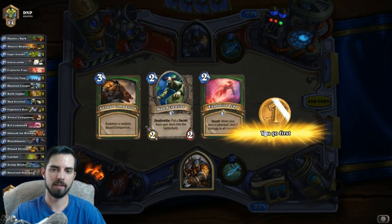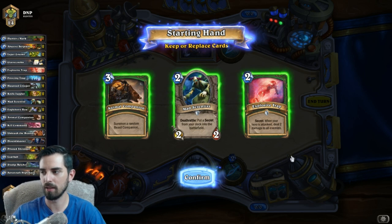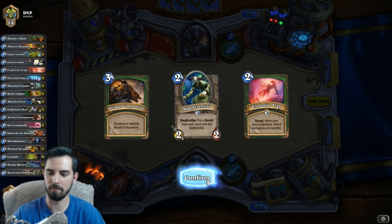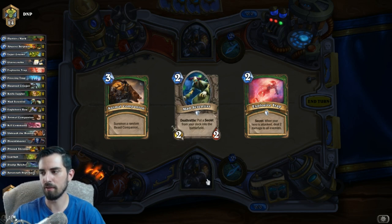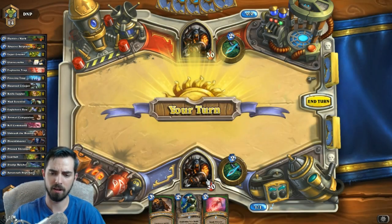So the traps are nice, the companion's nice, we don't have our turn one play, but the only thing we have in here is a leper gnome anyway, so I shouldn't just rely on that. I guess we'll just keep this - it's better than getting a four, five, or six drop. I'd rather have these to start off with.